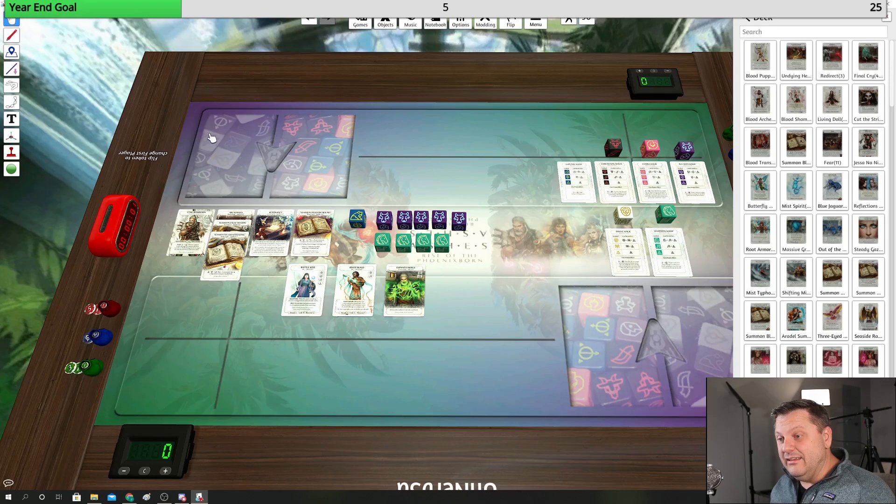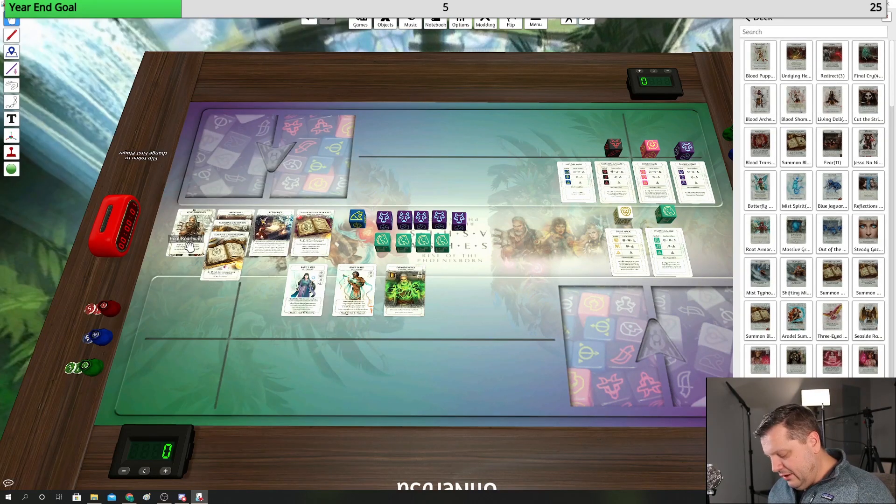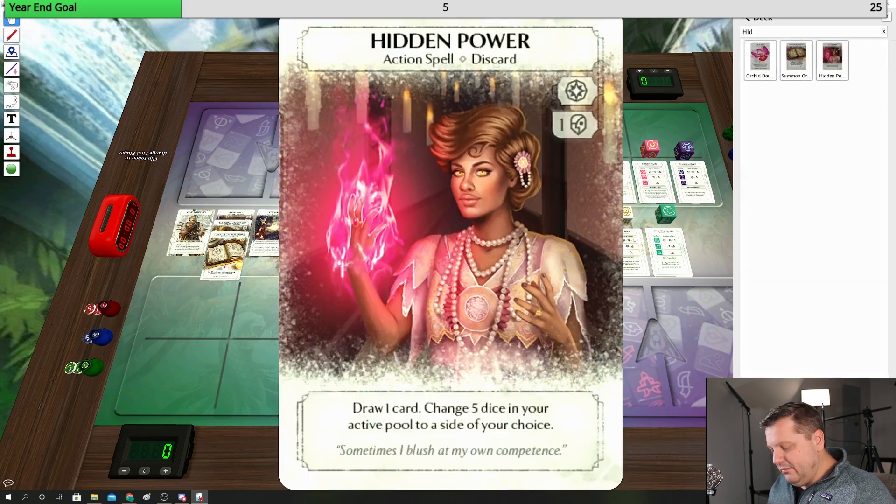Cole can only target units, but it does say that if there's no units you can go to the phoenix born — so being able to switch over to direct face damage if we're controlling all the units doesn't seem like a bad plan. I'm going to play two hidden powers. It's a dice fixer — it gives me a draw card, which is why I like it in Cole. It costs me a die, so I'm spending one to basically meditate five and get to draw a card.